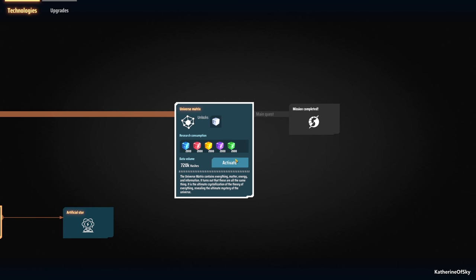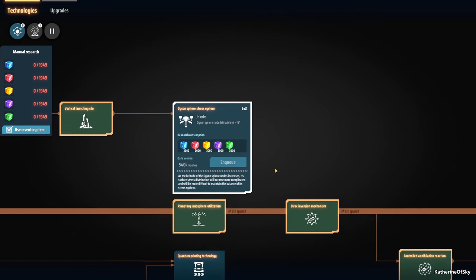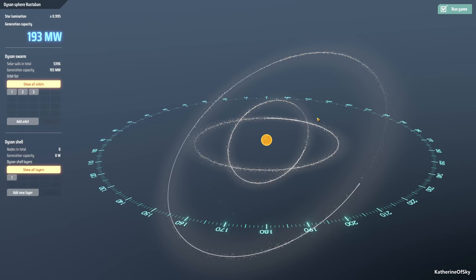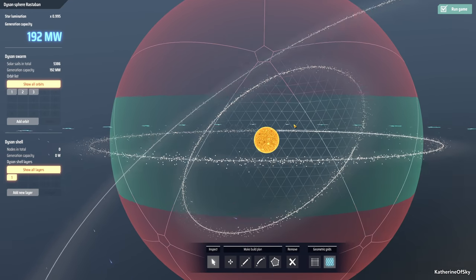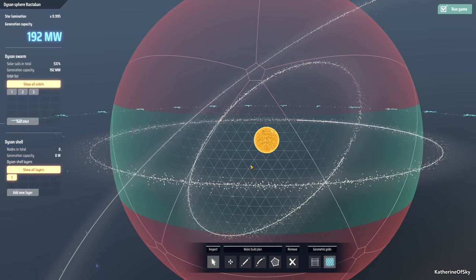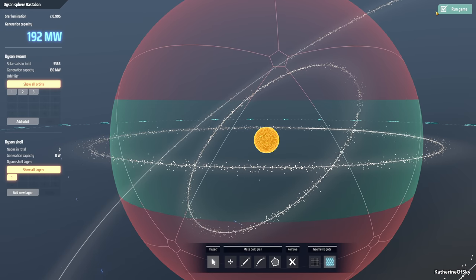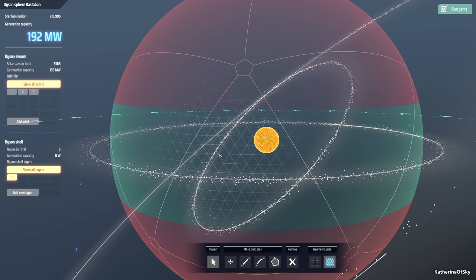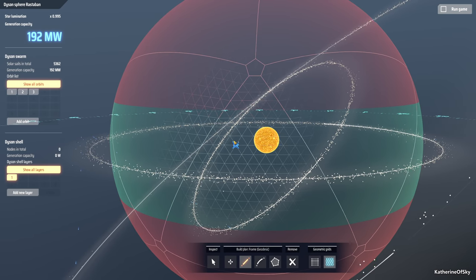Right now we have 15 degrees. I think I'm going to start some research because we've run out. Maybe we can get white science, then the artificial star, and then maybe another 15 degrees on our Dyson sphere. Anyway, we'll let those continue. When we're looking at this shell, we have that 15 degrees — it's 15 degrees above and below the center line. I'm going to tick this box off so that the sphere doesn't keep spinning, because the movement makes it really hard to do stuff.